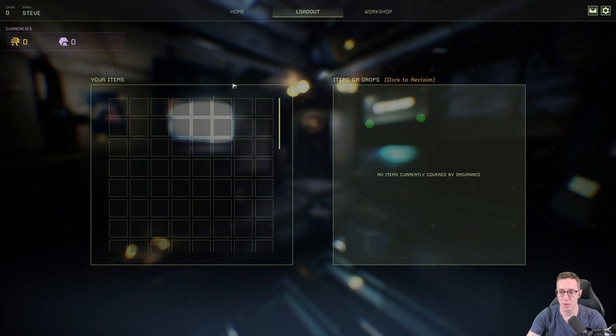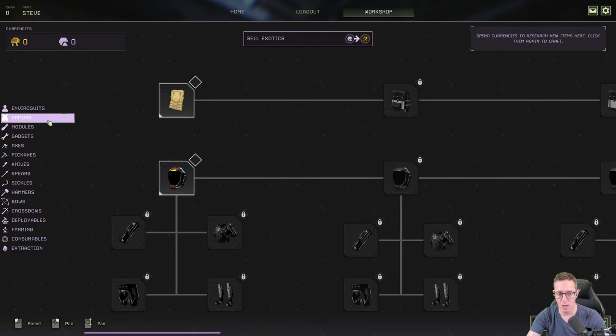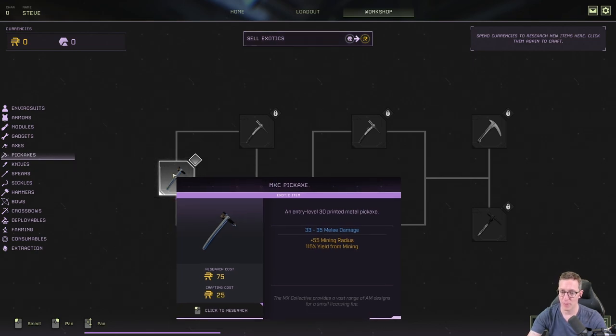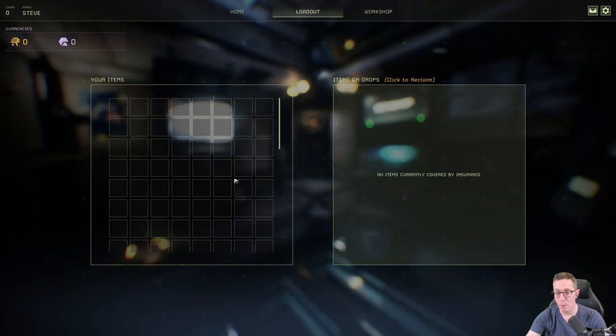When you're in the orbital station, you can go to the workshop and unlock things like environment suits, armors, axes, pickaxes, and weapons. These have a research cost and a crafting cost. For example, this pickaxe has 35 melee damage, gives you plus 55 mining radius and 115% yield from mining, but it costs 75 ren to research and another 25 ren to purchase. Once you've unlocked and purchased items in your workshop, you can put them into your loadout and take them down onto the planet.